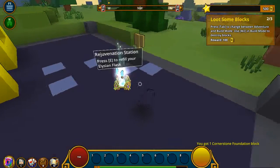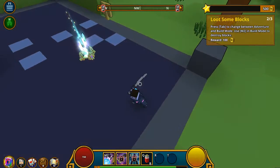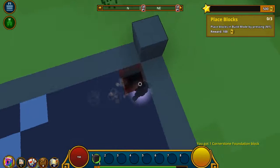I guess we got to gather a block or something, maybe? All right, Josh, you can be a ghost pirate if you want. Hold on. Press tab. Press mouse 2 to destroy blocks. Okay, I guess I have to destroy more than one.